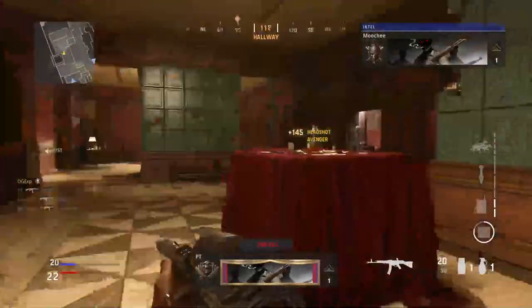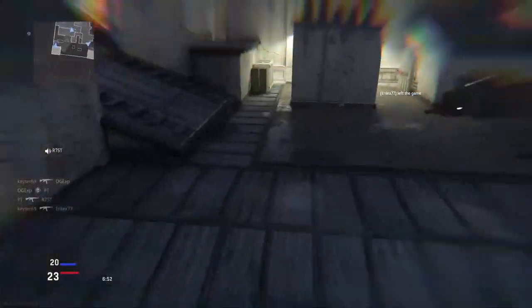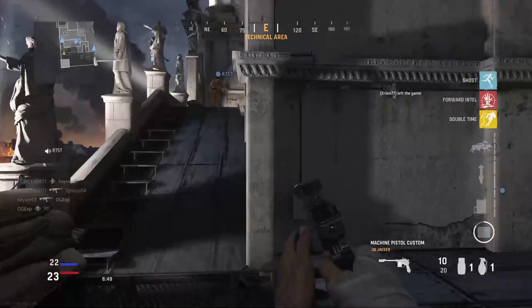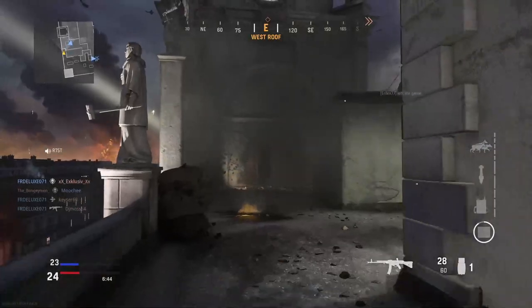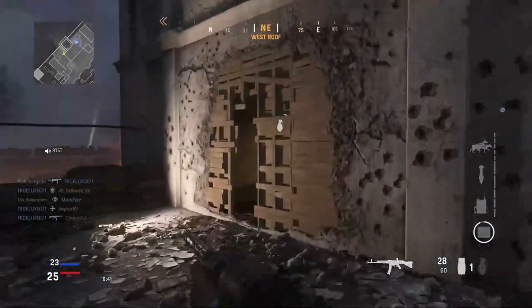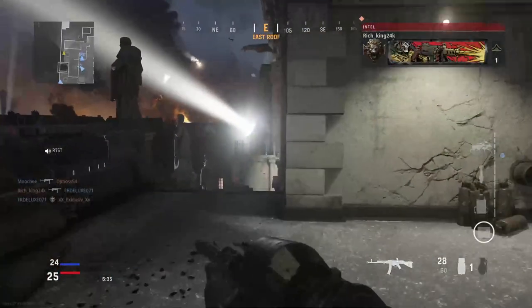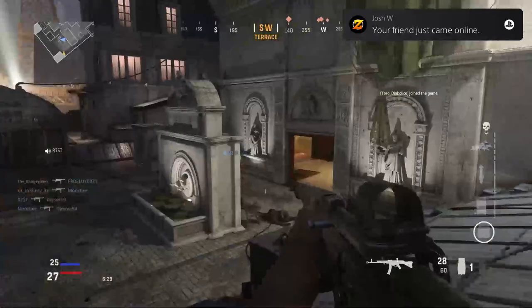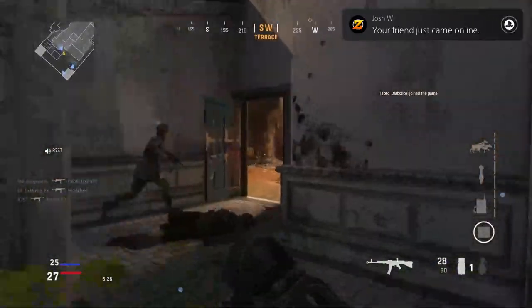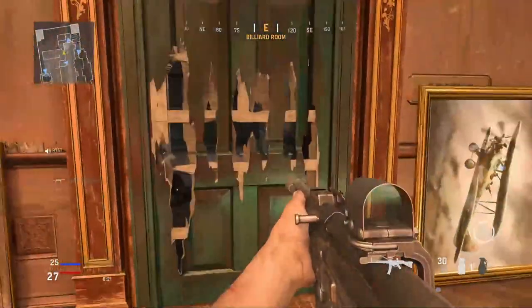What you guys want to know is how you can rank these guns up the fastest in the game. So I've done a bit of testing, research, and digging around, and I've come up with the best method to get the maximum amount of XP for each individual kill. If we look at respawn game modes such as Team Deathmatch, Domination, Hardpoint — any mode with a respawn — you're going to be getting 105 weapon XP per kill. But in one-life game modes such as Search and Destroy, it is 135 to 140 weapon XP per kill.